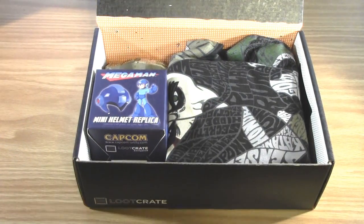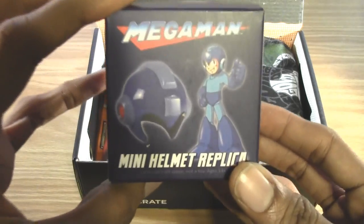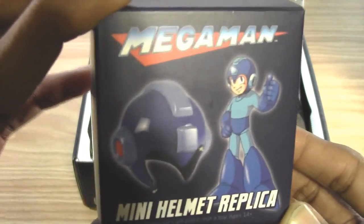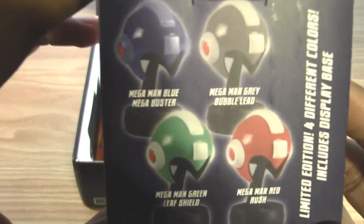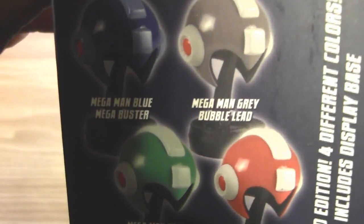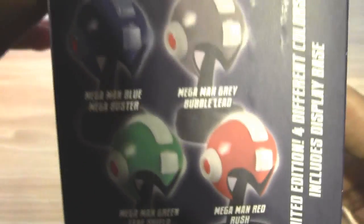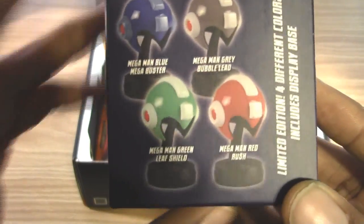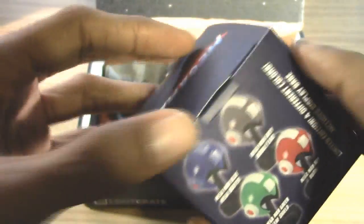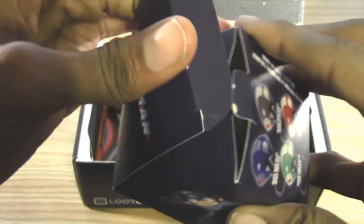I don't know what I'm getting this month. I know they hinted at some cool video game stuff like Mega Man and Street Fighter and some other cool stuff from video games. I want to start with this cool Mega Man box mini helmet replica. You can get any of the four colors: Mega Man blue Mega Buster, Mega Man gray Bubble Lead, Mega Man green Leaf Shield, or Mega Man red Rush. Awesome — I hope I get green, but blue would be awesome too. Let's see what Mega Man helmet replica I got.